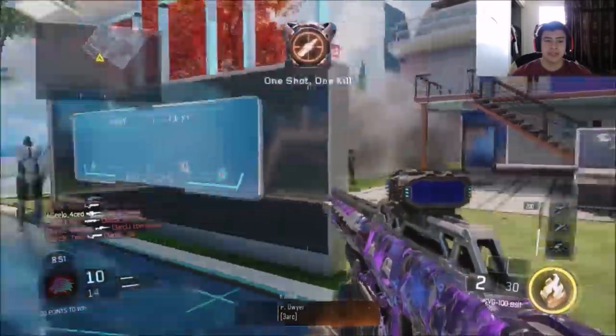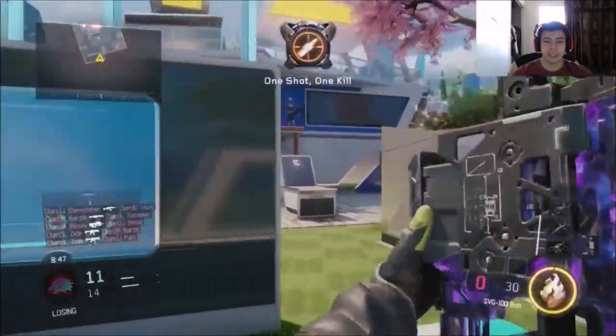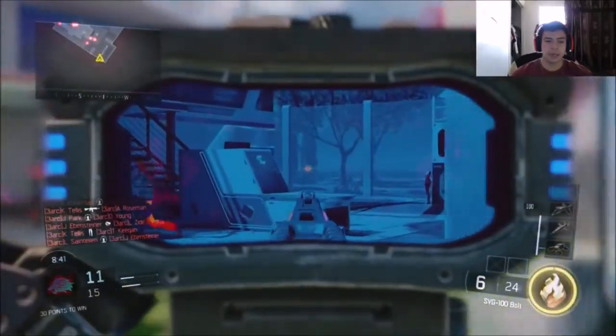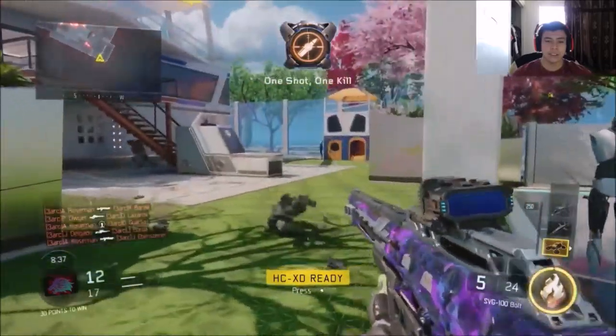Next we got the SVG 100 — not too bad looking on the SVG, but I don't think you can see the camo on it. It'd be cool if you could see like the outline, kind of like the Locust.